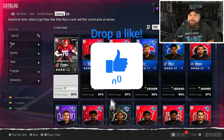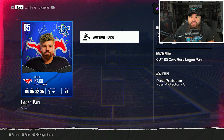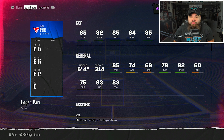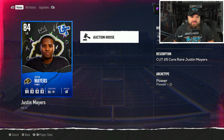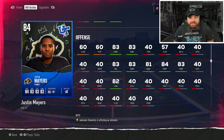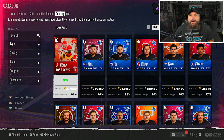For the balanced left guard - combining pass block power, pass block finesse, and base run block - it's actually neither of those two. It's Logan Parr from SMU, six foot four, 314 pounds, with 85 pass block finesse, 84 pass block power, and 82 run block. He just had the best balance across the board. Justin Mayors was also pretty balanced with 84 pass block power, 83 pass block finesse, and 83 run block - it was essentially 1A and 1B between Mayors and Parr.